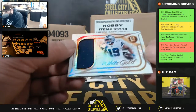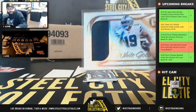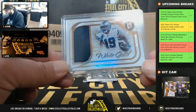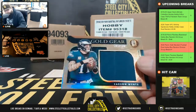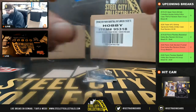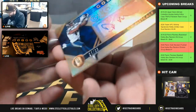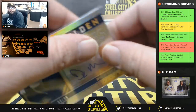Next we got Amari Cooper White Gold, 47 of 199, jersey relic, going to Patrick in the NFC East. White Gold Amari Cooper. My guy Carson Wentz Gold Gear, 30 of 199, jersey relic, also going to Patrick. DK Metcalf Golden Gloves auto, 94 of 99 — NFC West, Eric R.